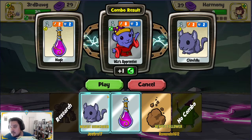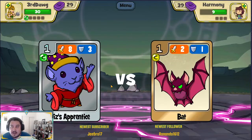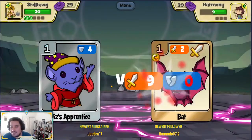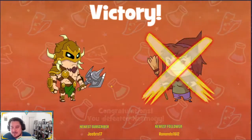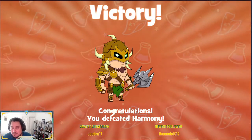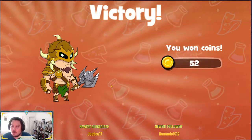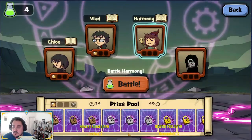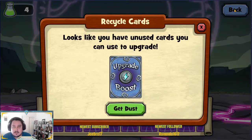I can combo these together just to get Harmony's health down faster. I was using Enchanter — I was supposed to swap over to something else, so I apologize. Harmony's been defeated — that was a pretty quick battle, which is good. We have enough coins now to level up one of our silver cards, so that's what we're going to do. We've also unlocked Peter now.